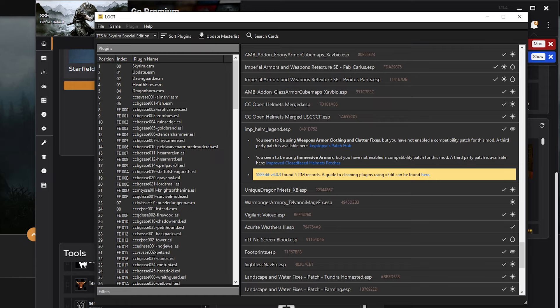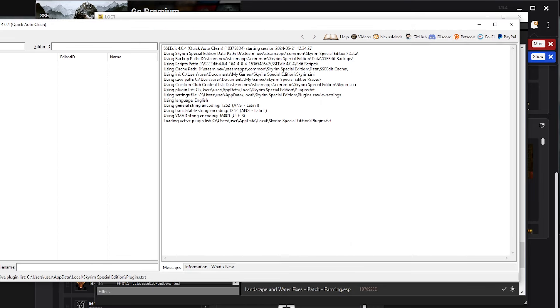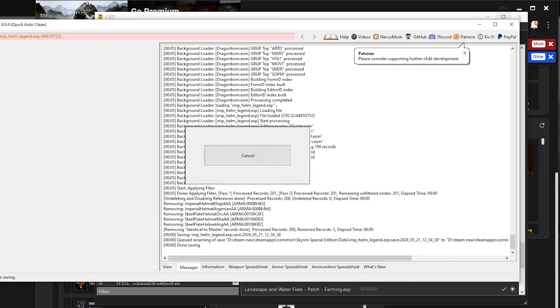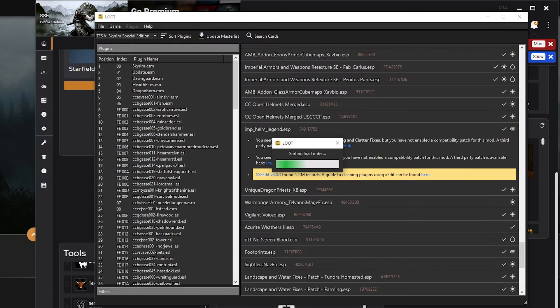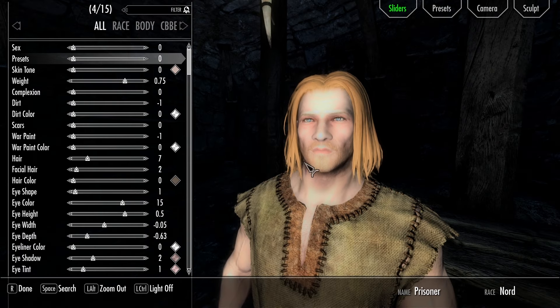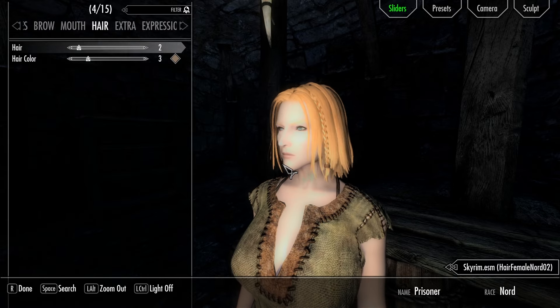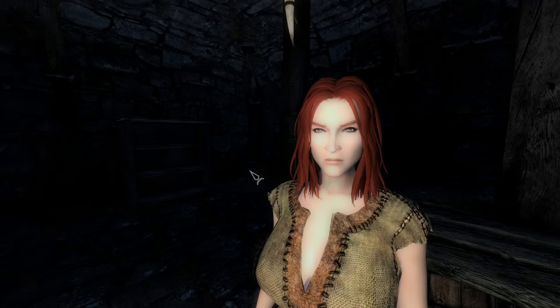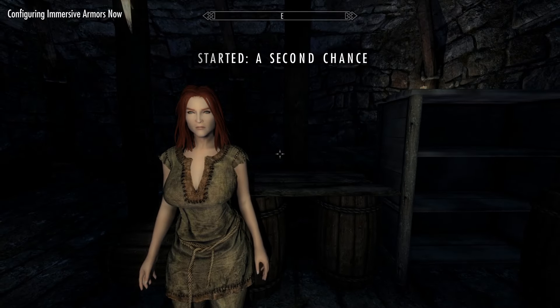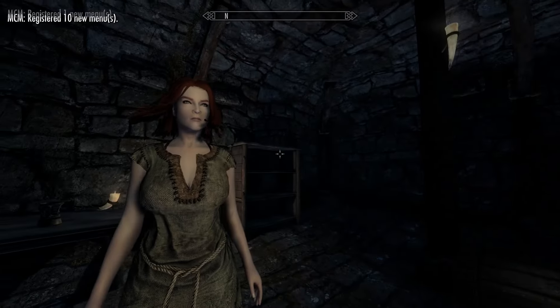Go to LOOT, click Sort Plugins, and here is a warning: the Improved Helmet Legend plugin has some issues and requires cleaning. We are going to open XEdit, which I showed how to install previously. Select only the Improved Helmet Legend plugin and click OK. Let the tool do its work — now it's done, close it. Sort plugins in LOOT again and that should be resolved. Let's launch Skyrim. I want to show the hair physics. The body physics work. The face looks rough because I'm not using any skin mod — everything is high-texture but the skin is vanilla, which is why it looks odd. All of those hairs have physics. The colors look very natural. Let's go with red — and here is the moment of truth. Look at that — the hair physics are beautiful. That's a very moderate but successful test.